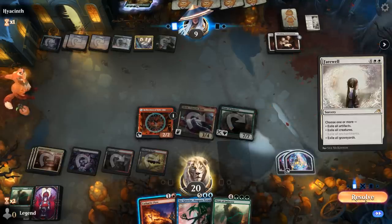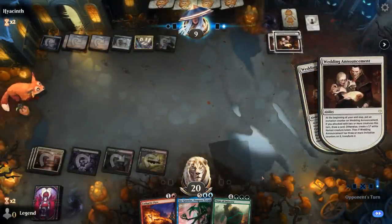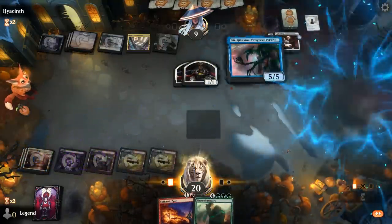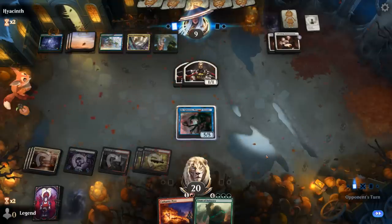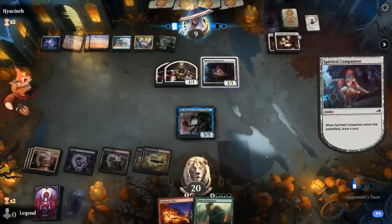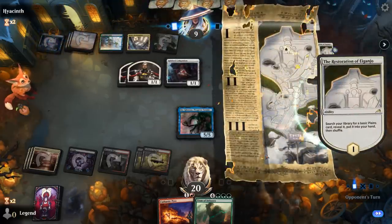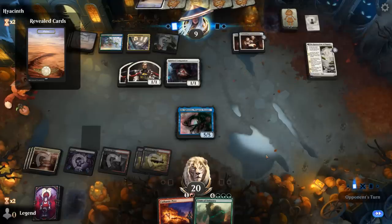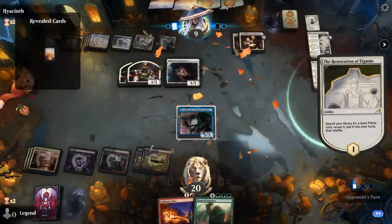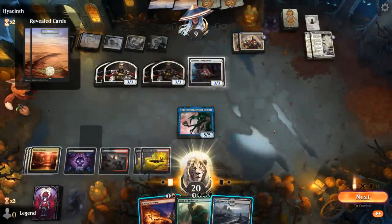We won't be able to cast Djinn necessarily. At least they had to get rid of their Storm the Festival, but they still get to keep the Wedding Announcements. I guess now we can cast Djinn — it's going to be a long road to rebuild. Copying Pyre next turn could provide a bit of value. Could be tricky for the opponent to answer Djinn, but eventually they can go wide enough. So we'll start by casting Pyre.